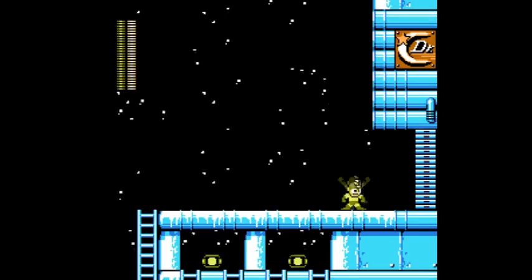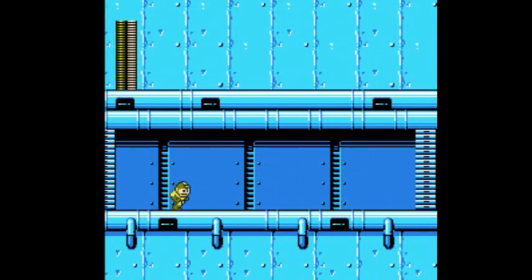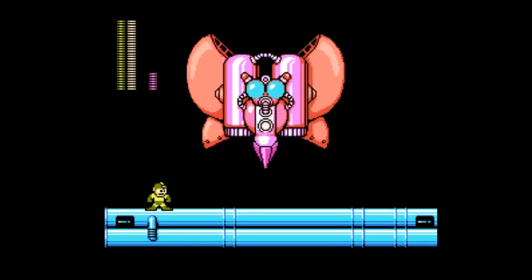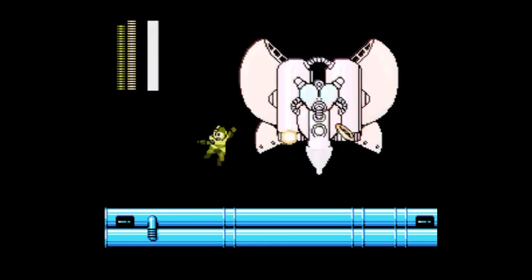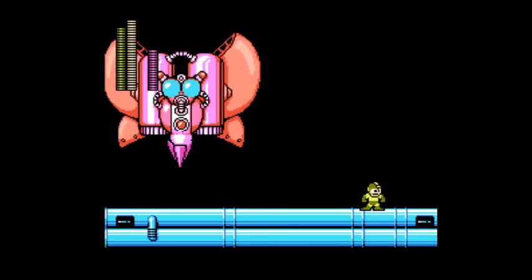Also, keep an eye out for the Dr. Kozak logos above the doors. Sometimes — not every time, but sometimes — they will give you hints as to boss weaknesses. Take Mothraia, I believe is its name. You saw the color of the Kozak logo — it's kind of gold. So take out your ring boomerang, and lo and behold, it's Mothraia's weakness.